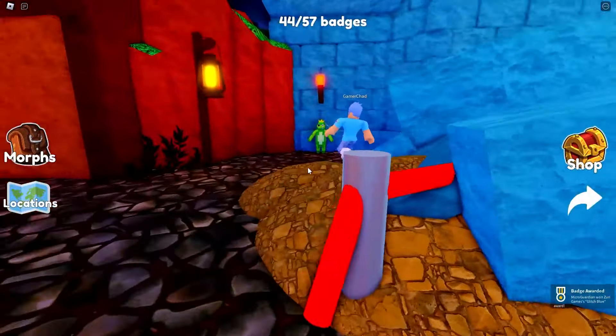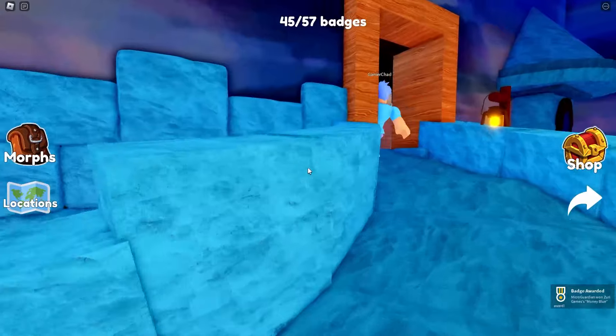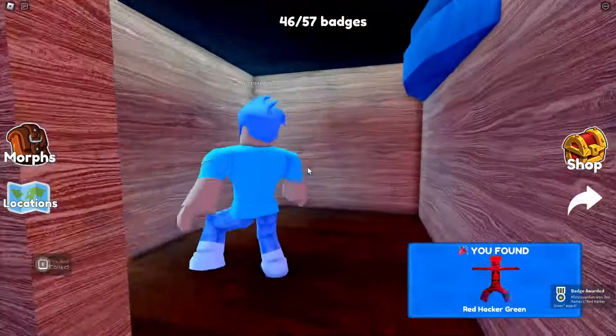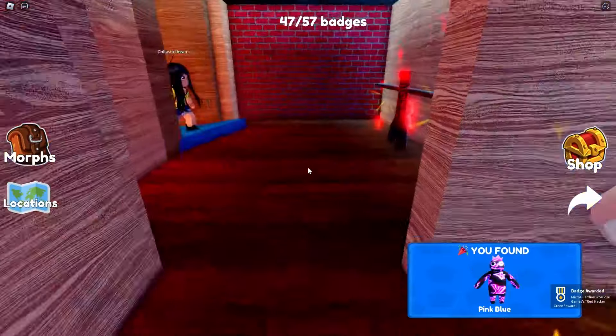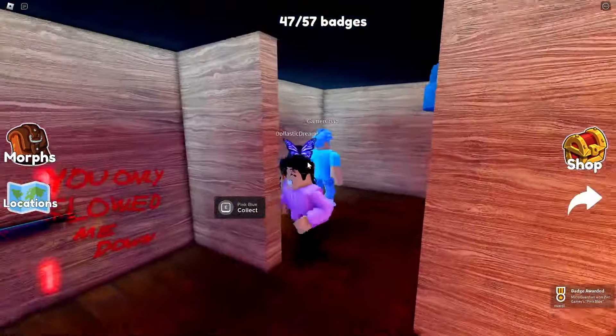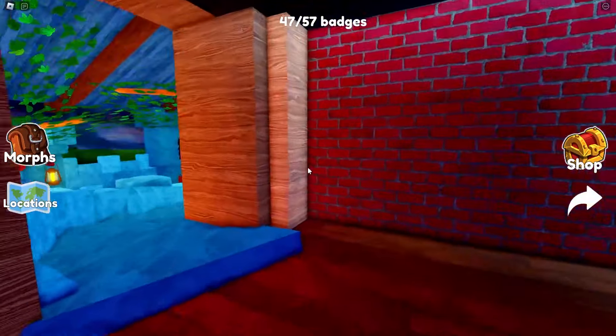I bet there's one up in the castle too. Oh, here's one — the green one. Oh, he's big. The door's open — I've never seen this open before. Oh, we've never been in here before. The door's open? These are the most secrets revealed in Rainbow Friends.